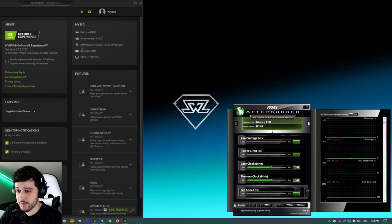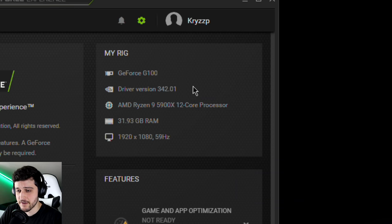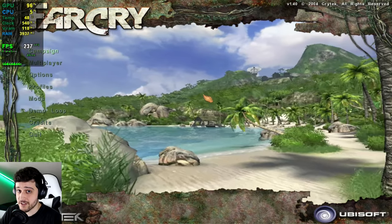Because it doesn't support DirectX 11, we can't play Far Cry 4 and upwards — though I'm still going to show you the error messages. Not that it matters, but we're running a Ryzen 9 5900X and 32 gigs of RAM with it, along with the latest Nvidia drivers available for the G100.